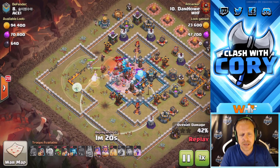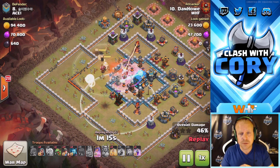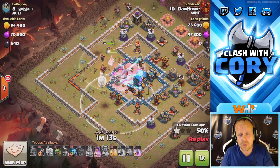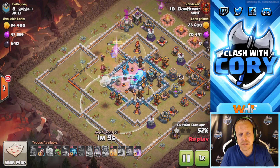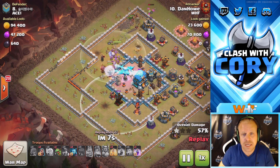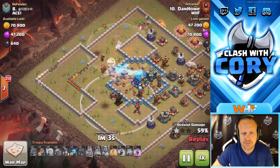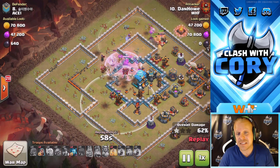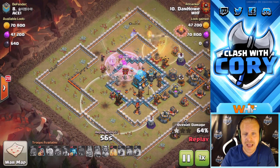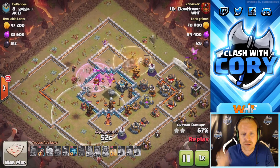The queen is still going strong. He had some CC valks in there — looks like he raged them up to take care of as much of that core as possible. CC valks do a good job of tanking those single target infernos. He managed to get one taken out, then the queen pops her ability to take out the second single target inferno. Now she's coming back in for the town hall, the giga tesla, and the giga bomb. He's lost most of his healers at this point and has used her ability.